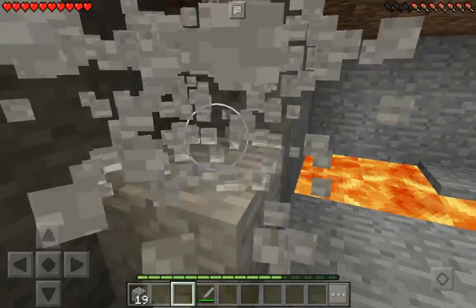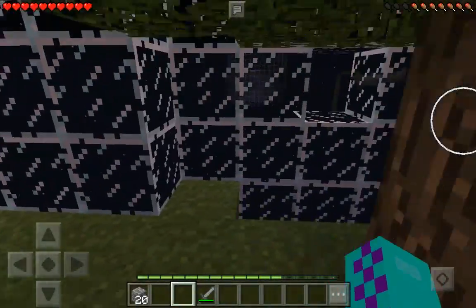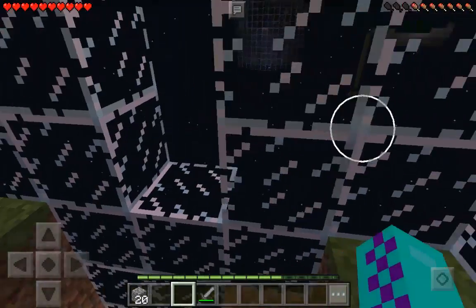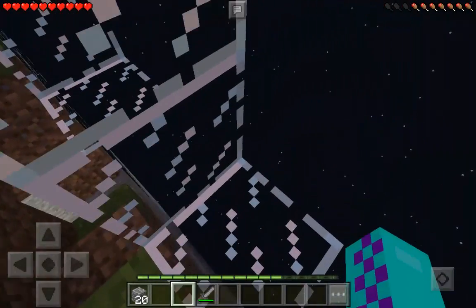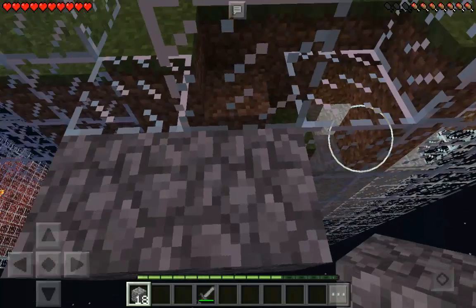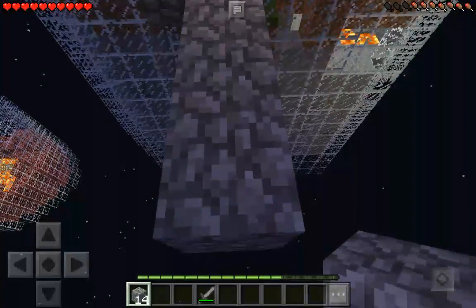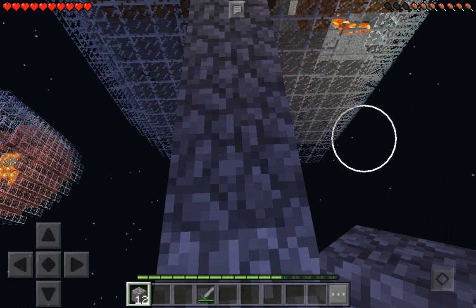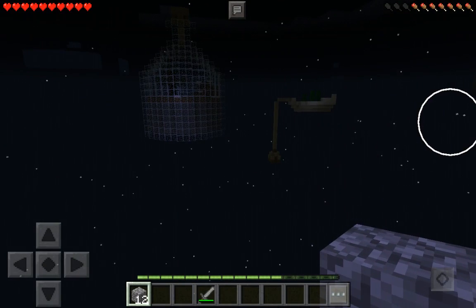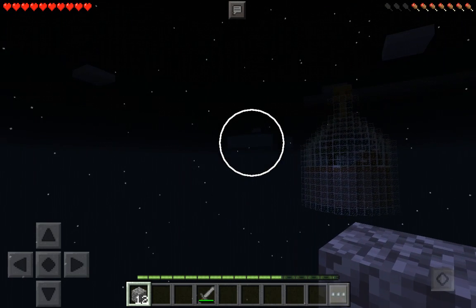Now we're gonna go up here and start making our way to the snow island because that's the only one I can think of at the moment - all the other ones you can't really do yet. We're starting the blocks. I don't know why but whenever I place blocks on a high-up bridge the game starts to lag. Also over there we have a cactus island.